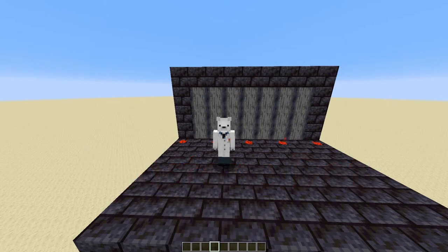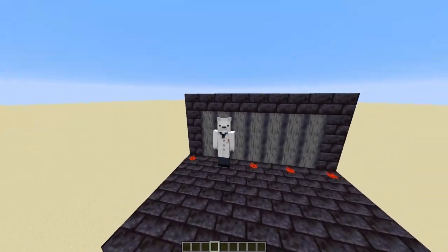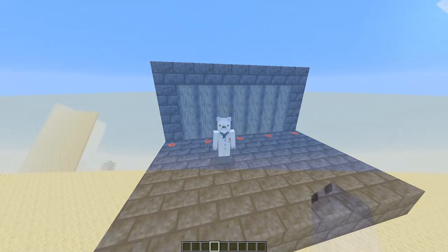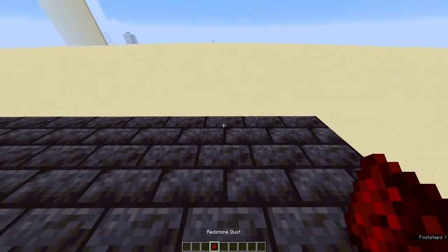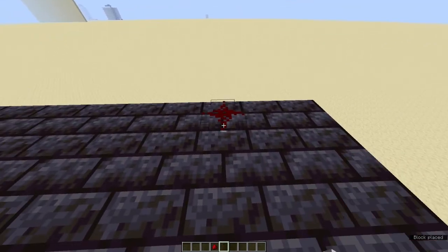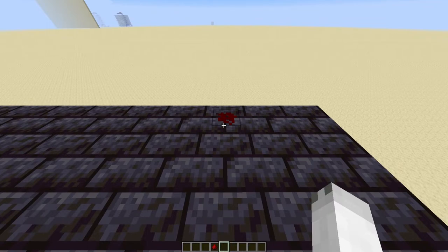You might be wondering, Jaxx, what is a super secret redstone dot door? Well let me show you. In the new 1.16 update, when you have redstone dust, you place it down like this and it's in a cross form. However, when you click on it, it turns into a dot.